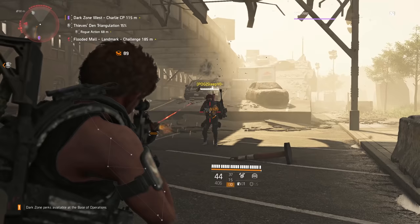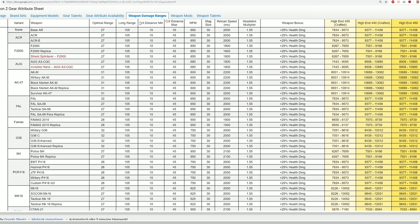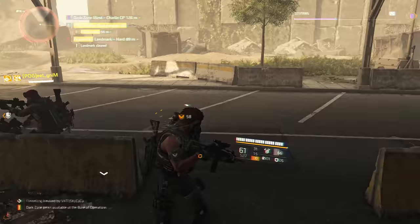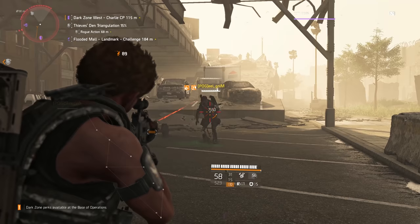If you want to know the full crit range for every single weapon — because as I said it doesn't always go per weapon class, there are some outliers — you can check out a sheet made by the dataminers, linked below in the description. What critical hit range means is that if your target is either too far away or too close to you, you cannot land critical hits.